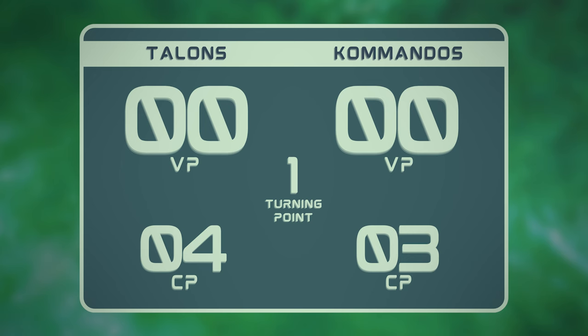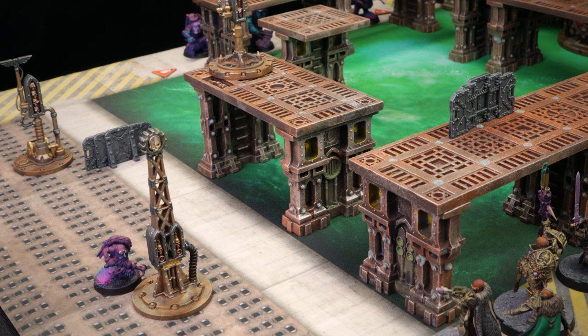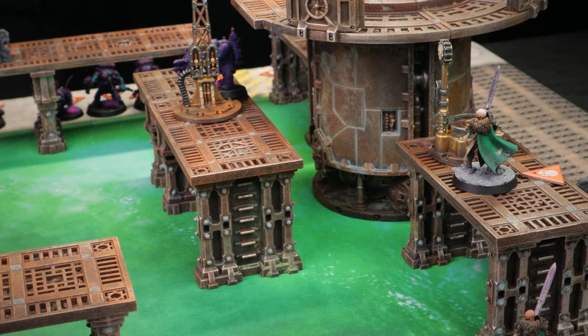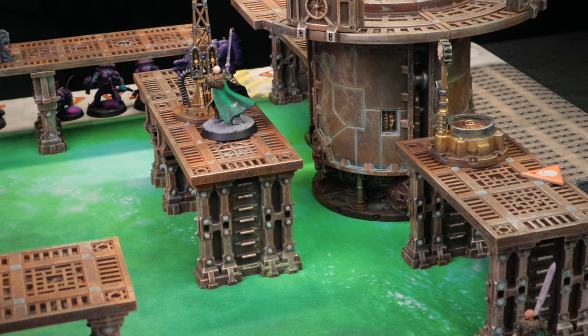In the top of Turning Point 1, Brad's got initiative, and neither of us play any strategic ploys or reveal any TAC Ops, so we get straight into the action. Last game, the Grott was the secret MVP at the very end — but in this game, my Grott is going to be the overt, obvious MVP. First activation, I'm going to grapple up and steal Vic's home objective and loot it. With my first activation, I activate a sister, loot the objective, then move to contest another one so Brad can't easily loot it and run away.